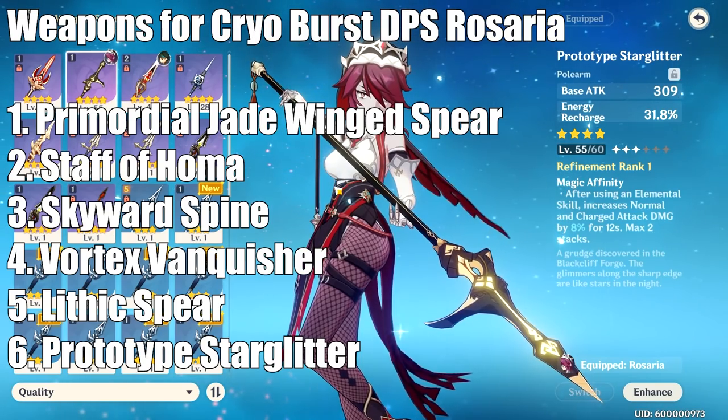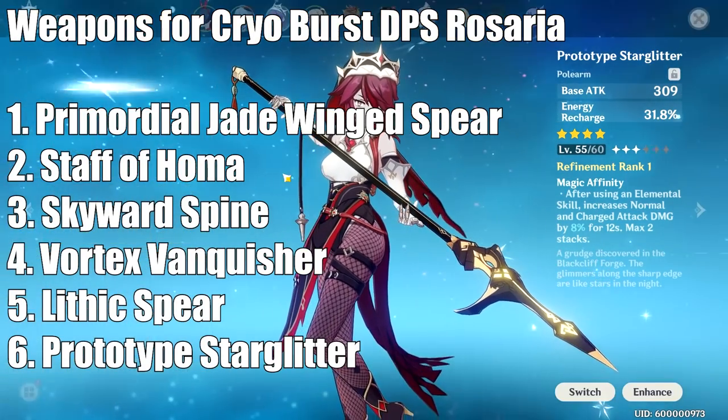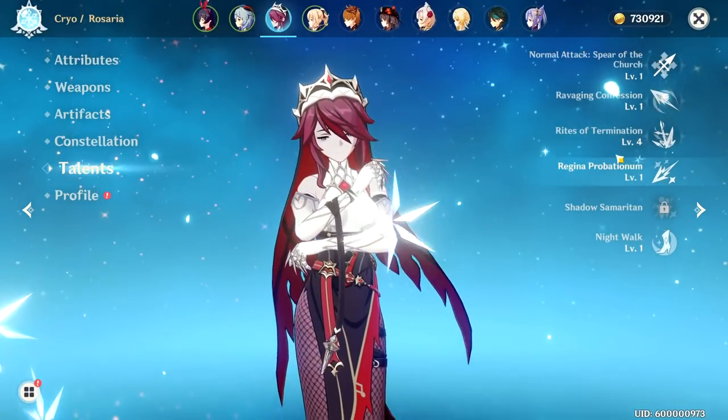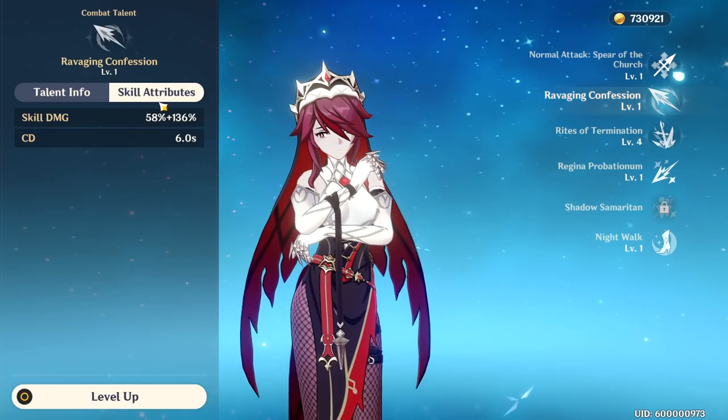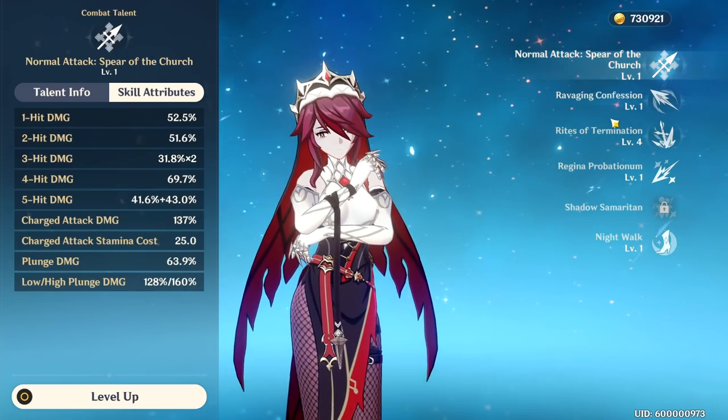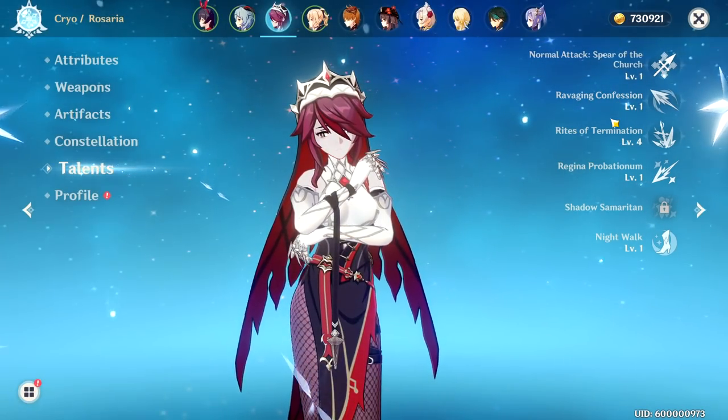You won't regret it for Burst DPS. If you're building Rosaria as a Burst DPS, you want to make sure to level her Q first, then her E, and then her Autos if you choose to level them at all. But if she's just a Burst DPS, you probably don't even have to waste the resources on her Auto Attacks, since you're only going to be using her for Q and E anyway.